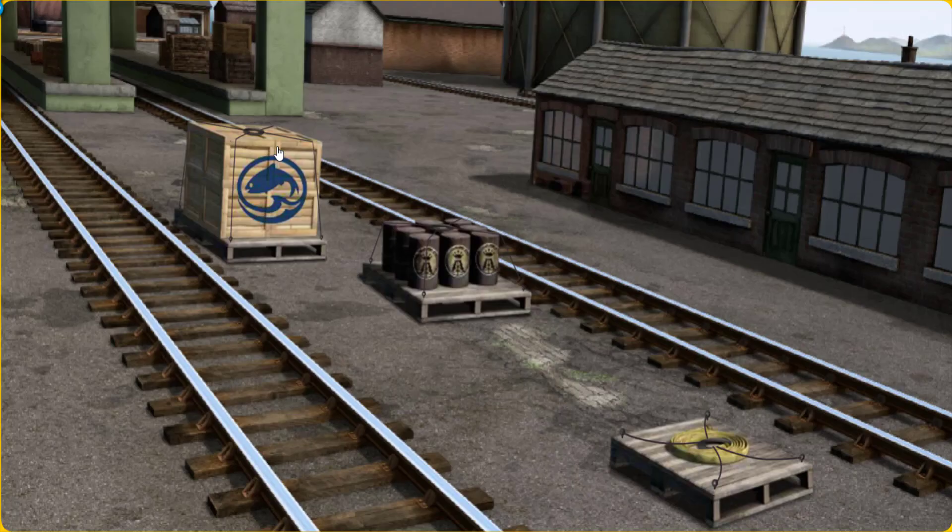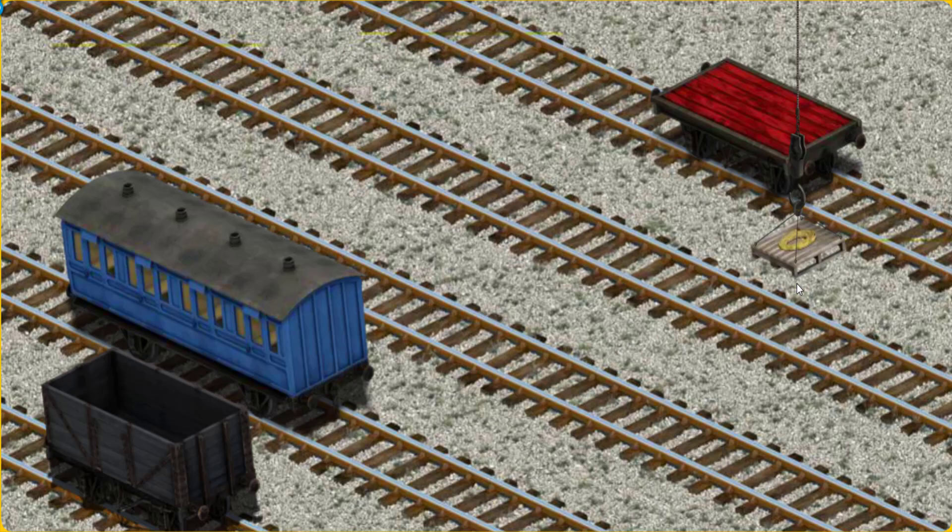Percy must deliver Flynn's hose to the Sodor Search and Rescue Center. Help Cranky find Flynn's hose. You've found it! Let's lift and load. Now the cargo must be loaded. Help Cranky find the red flatbed.